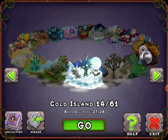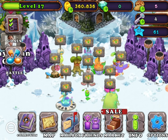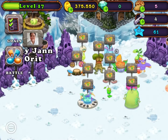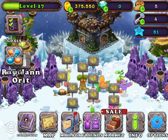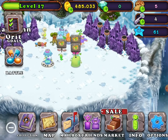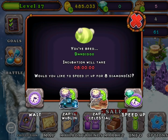Now let's go to my Cold Island. This is my Cold Island — somebody lit my torches, it's not letting up. This is my sponge. Oh, I got a Dandidoo. Meh.